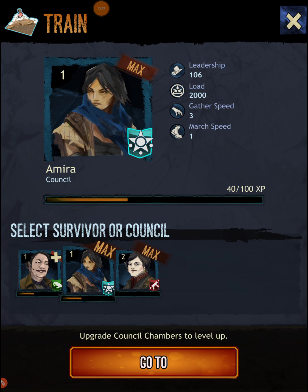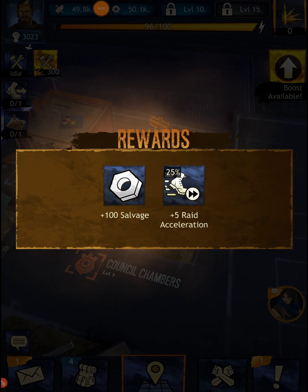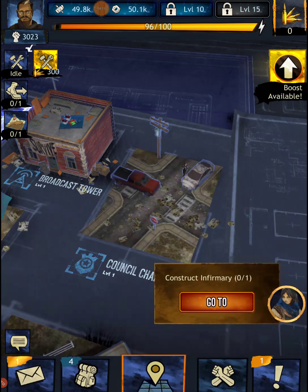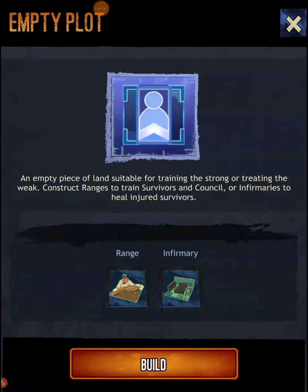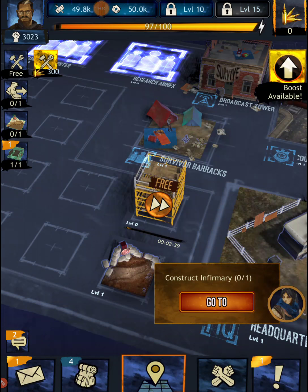Let's also get Amira trained. We're making it guys — winning! Next objective: construct infirmary. Empty land suitable for treating the weak — construct ranges to train survivors and council members, or infirmaries to heal injured survivors. Infirmary build time is two minutes 40 seconds.